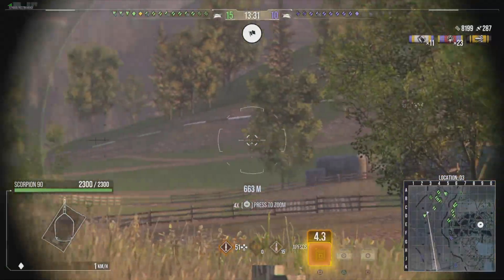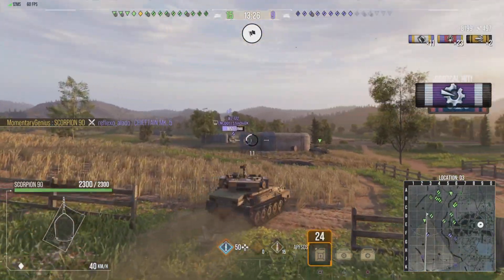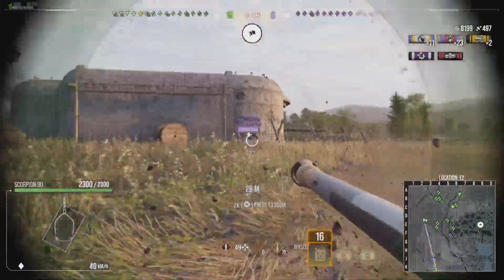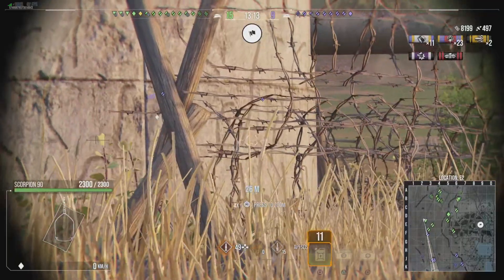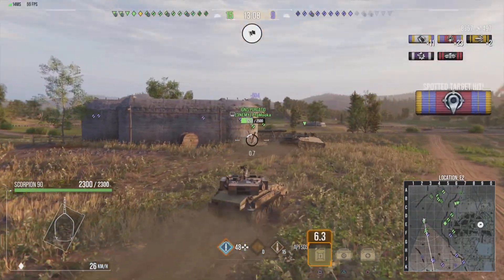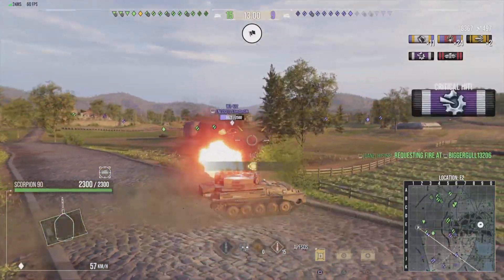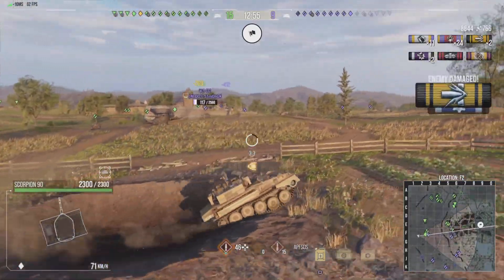Pay attention here: technically yes, the penetration on the standard round for the Scorpion 90 did have the ability to overmatch the upper plate of the Chieftain Mk II, and as long as I high-rolled I definitely should have taken the health off. Just didn't expect it — not with this tank and just not with this game sometimes. That's why I don't prefer the 90, because sometimes you've got to aim those shots or else you only do tracking damage, meaning you break the tracks and that's it. I was really surprised by that, and that's where I started going, okay, now I'm suspicious about RNG.